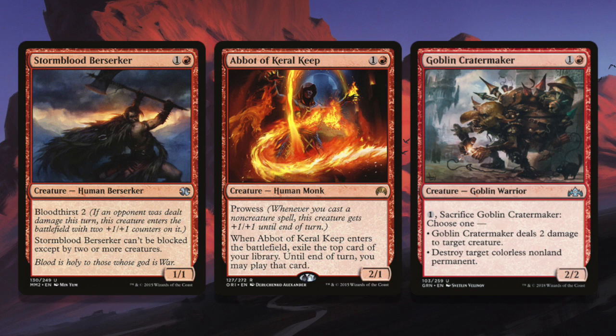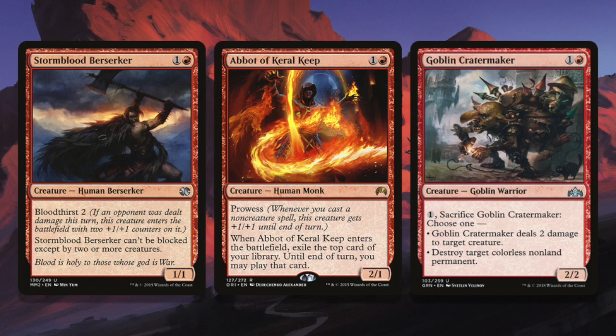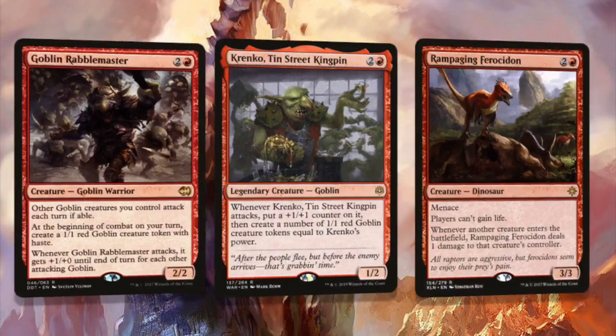Tier two red two-drops: Stormblood Berserker doesn't have haste, but you're going to hit them with that one-drop so he's going to come in as a 3/3 for two, which is fantastic, and he has menace essentially because he can't be blocked except by two or more creatures. Ahn-Crop Crasher is another prowess creature, and late game he'll let you draw a card which might help you find that burn spell. Goblin Cratermaker isn't great for the aggro deck, but being able to get rid of that colorless non-land permanent can be really important — it'll shut down an Ensnaring Bridge or that two damage will help clear a blocker so the red deck can get in one more time.